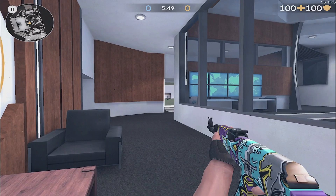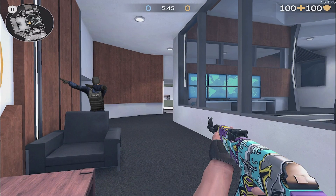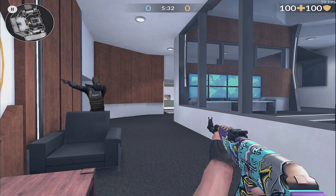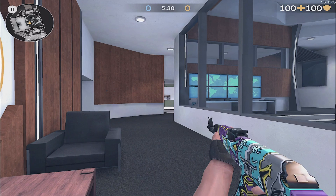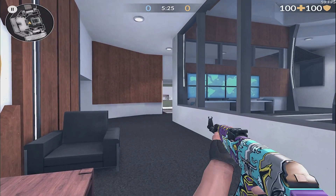If someone pops out, your reaction has to be on point. Sometimes your reaction isn't on point — you have bad days and good days. Most of the time you're not going to be able to react fast enough just staring at the crosshair. So first of all, you want to keep your eyes on the side where the enemy will appear, with your crosshair already placed there.